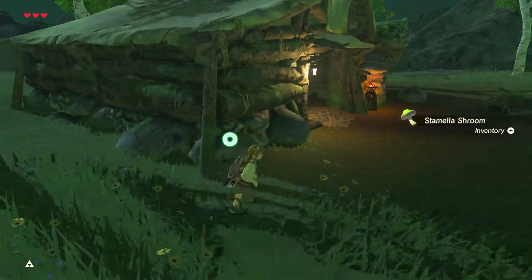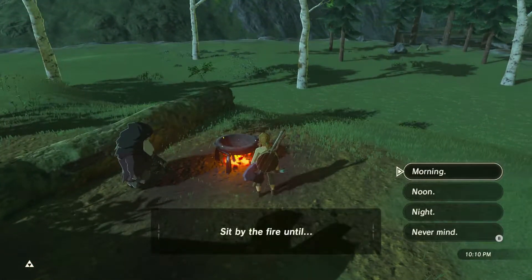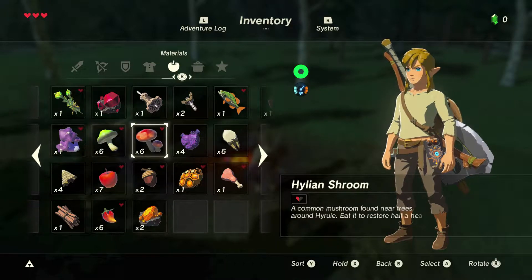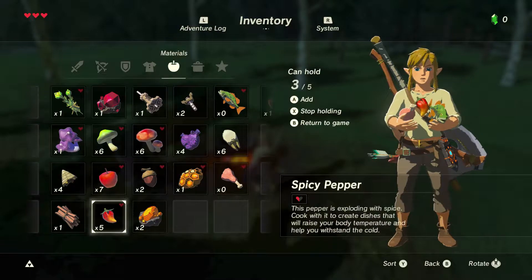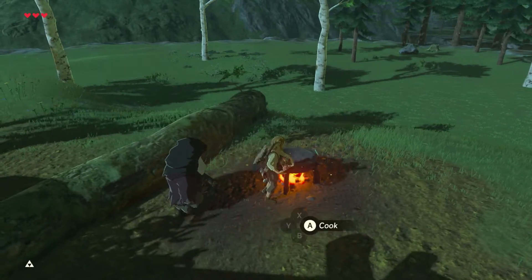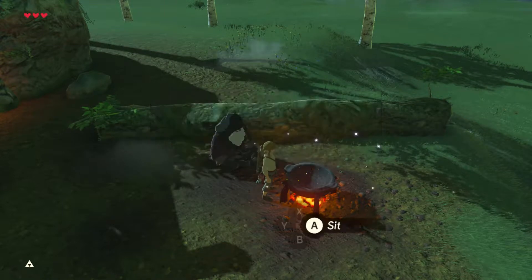I'm going to cook. I'm going to actually cook. So I'm going to take a piece of meat, a seafood, and a couple more ingredients. Cook. Spicy meat and seafood fry — got it.